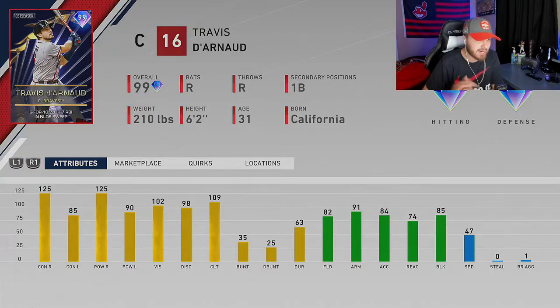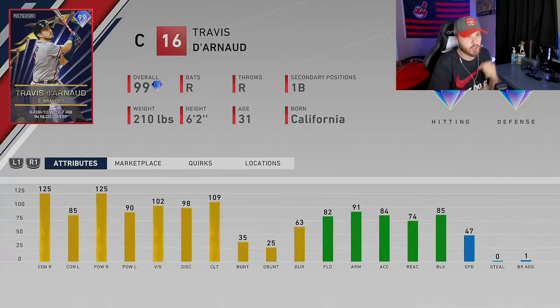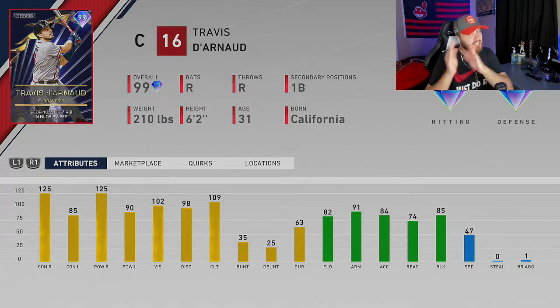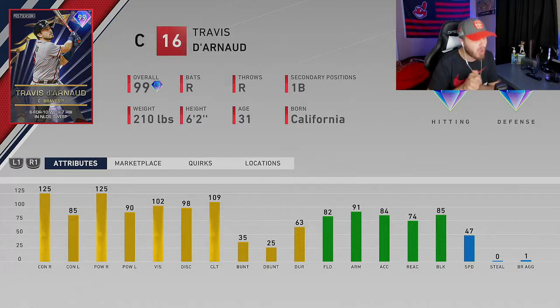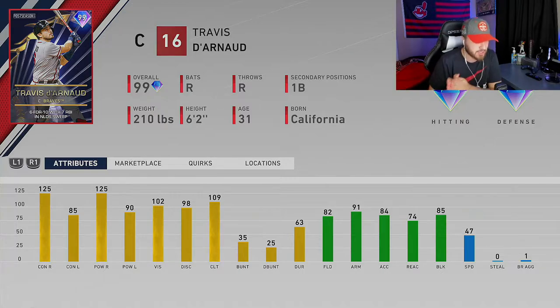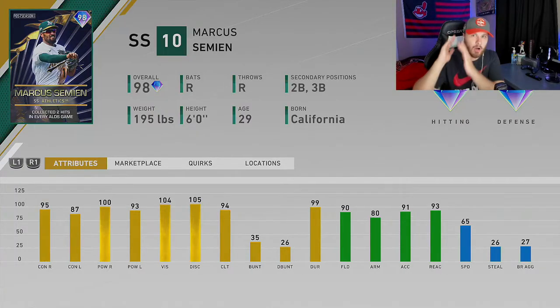Next up on the list is 99 overall Travis d'Arnaud catching card. He absolutely demolishes right-handed hitting, so this could be a card to have on your bench as a backup catcher or platoon card against right-handed pitching. He's also respectable against lefties with 85-plus from each side. Very good fielder — actually a great fielder for the catching position. Nice card, no complaints.